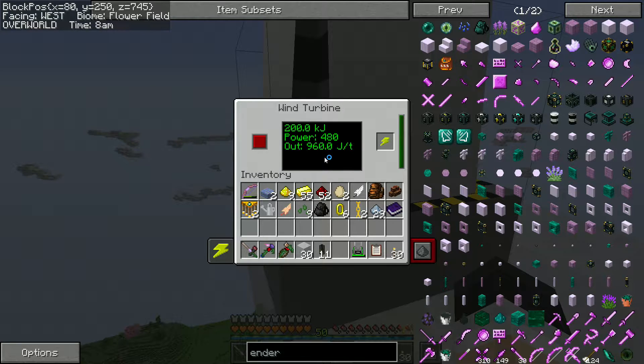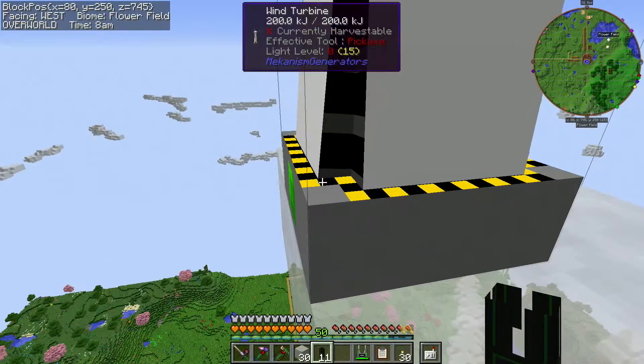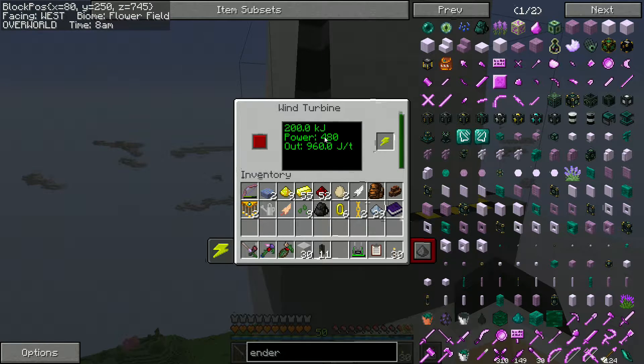I don't know what that output of 960 is. I did test this, but the throughput from cable to an energy cube is still 480. So it's not like the wind turbine generates 480 but puts out 960 through a cable — that just doesn't happen. This is just a typo. I don't have the latest version of Mekanism. We've got to update yet again — that will happen eventually. It's kind of a headache to do, so I avoid it as much as possible.